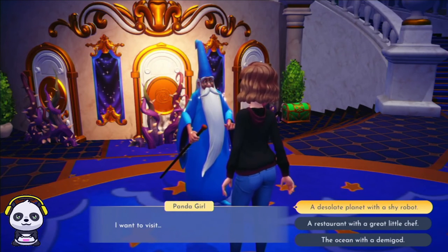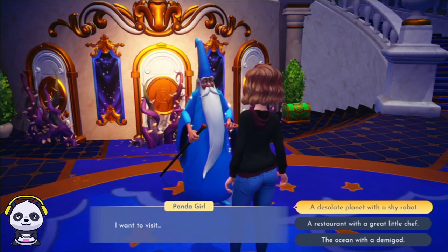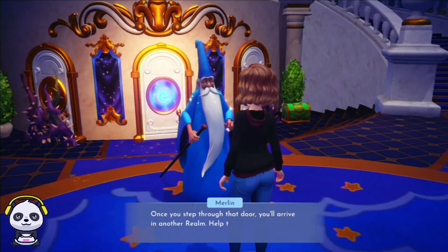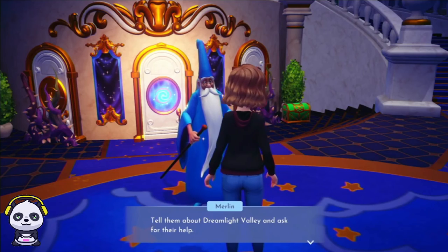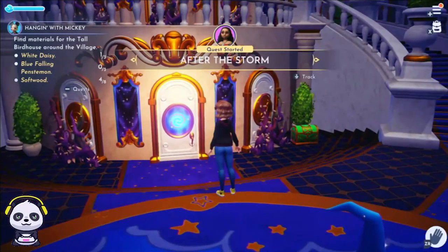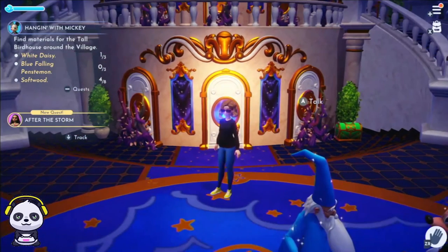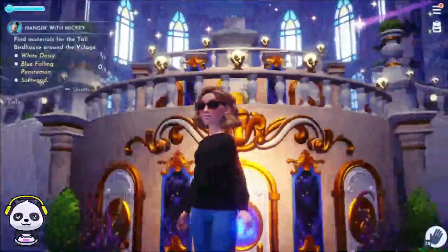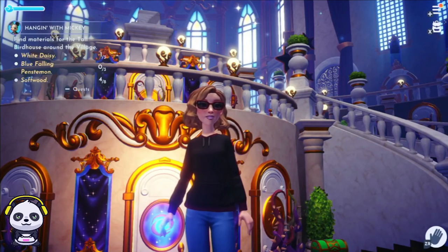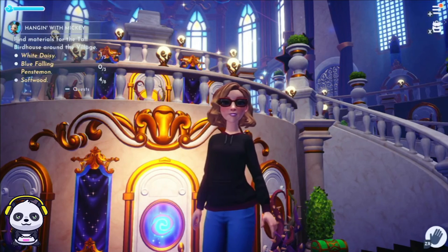Oh my god, the ocean with the demigod — that's Moana! And Remy and WALL-E! I like Moana, I want to go to that one. Oh, this is awesome! It says complete the Dream Castle. Oh my gosh, after the storm — Moana! Let's go check it out. I know I have to do Mickey stuff first, but this is just so cool. Anyway guys, I'm going to end the video here. Thank you so much for watching! In my next video I will go into that portal to bring Moana into this world. See you guys next time — bye!